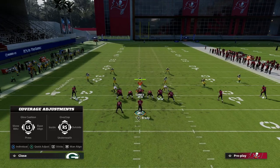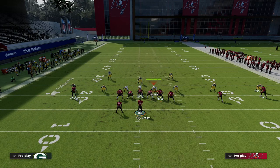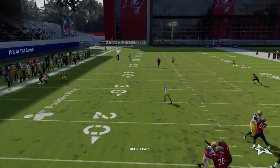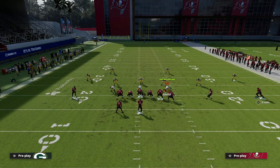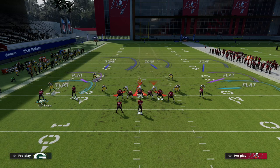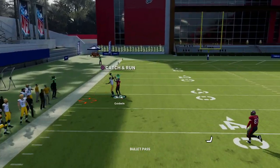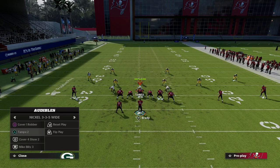This is one of my favorite cover two beaters in the game because a lot of people are used to running cover two to the short side — this is a way they basically can't stop it. Against cover three and cover four, this play is also a really good coverage beater. Press coverage can hurt a little, but if you smoke screen the receiver that can help. Then pass lead outside and you get a swerve catch on the outside — the tight end is open as well as a check-down.